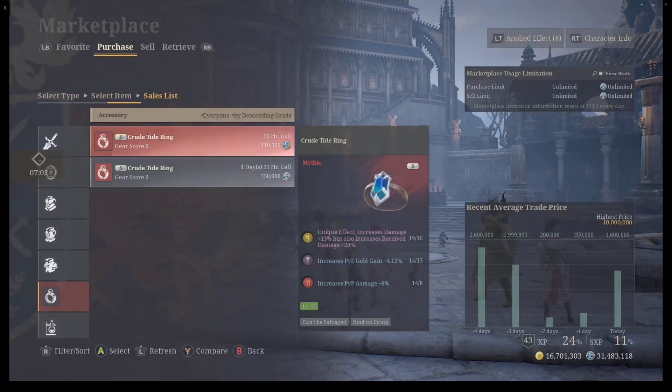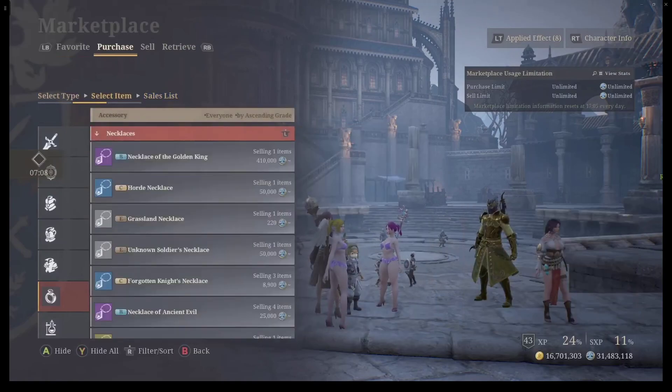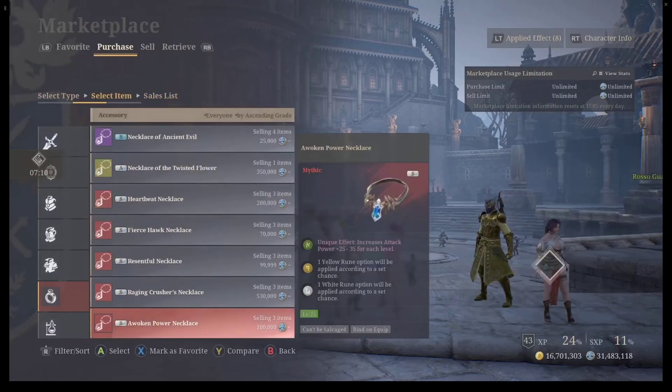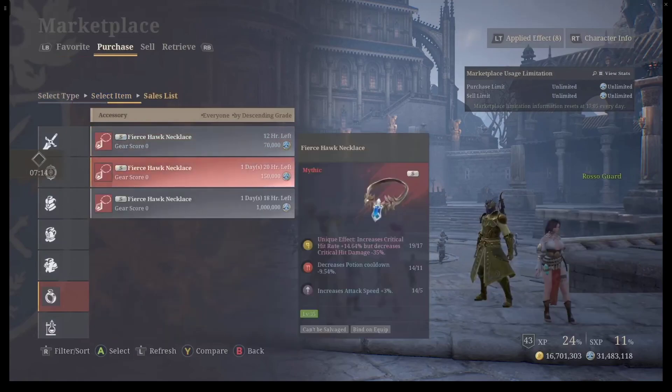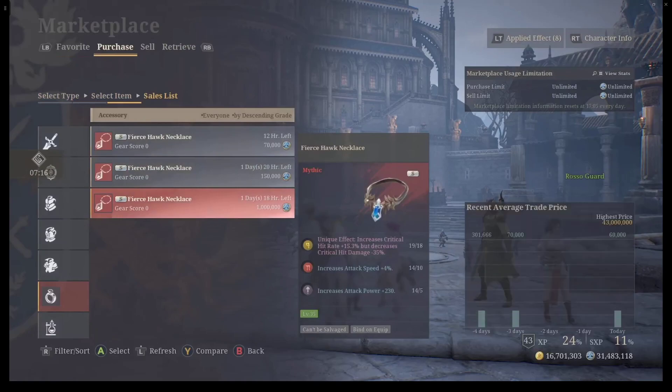The reason I say the Crude Tide Ring instead of the Fierce Hawk Ring is because you get triple stats on everything. For example, on the Fierce Hawk Necklace, you can double stack AP — you can have AP and crit damage. You can see there's AP at the bottom, but the bottom can also be crit damage.